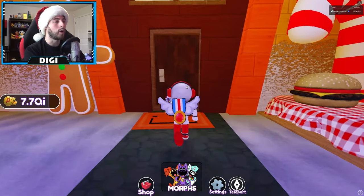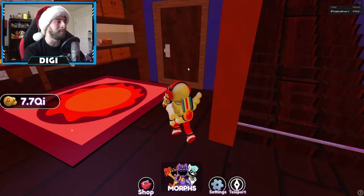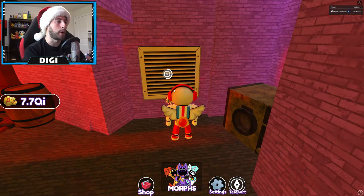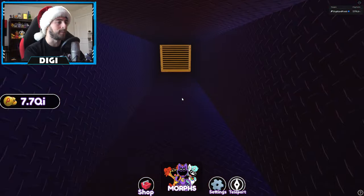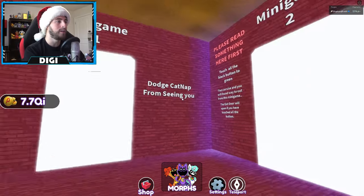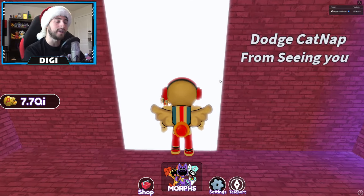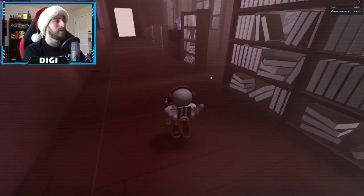Mini Game One: go to the basement, head down this way, and there's a vent — open it up. There's going to be a vent tunnel, go through it, open up this side, and this is where all the mini games are: one, two, and three. Number one — dodge Cat Nap from seeing you. Bump into it and it will send you into a server.